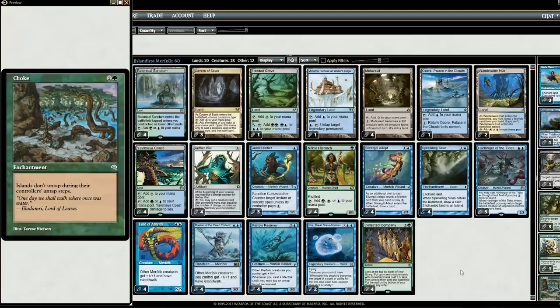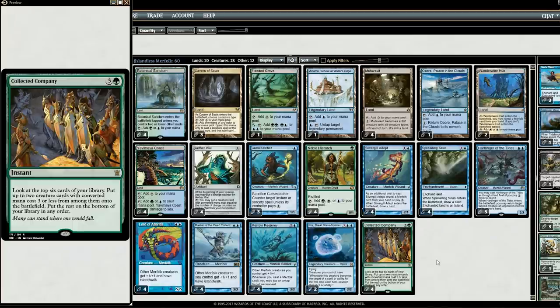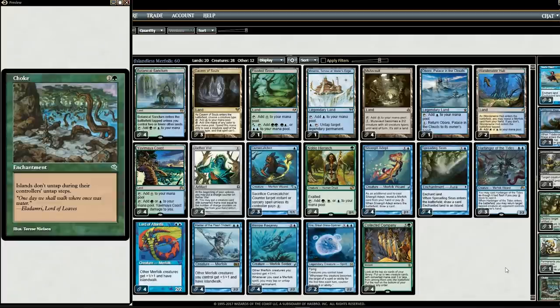People will probably criticize this deck in the comments, saying the original Merfolk deck is more consistent, that Choke works against Collected Company because it's not a creature, and that having all non-basics leaves us vulnerable to Path to Exile, Blood Moon, and Ghost Quarter. To that I say: do you understand the joy of dropping Choke when you're a Merfolk player? It's like the biggest slap you can do. Plus, Green gives us a lot more options for sideboarding.